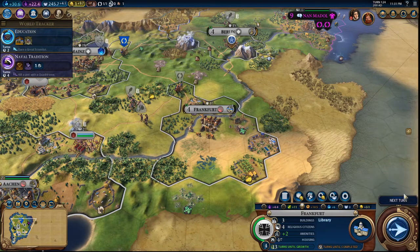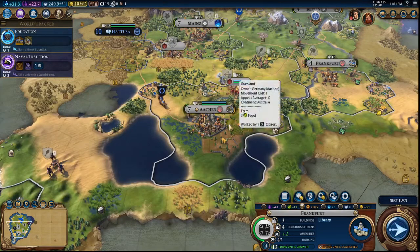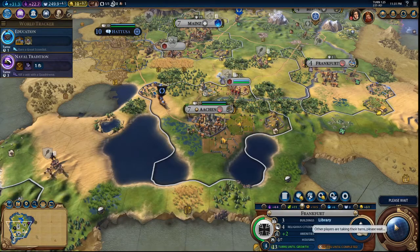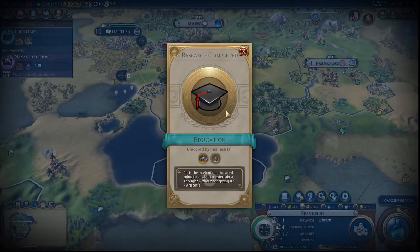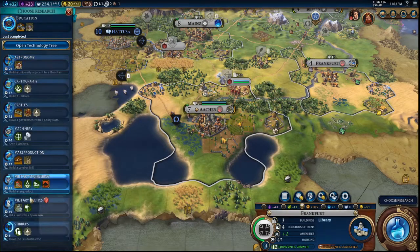Civic boosted Mercenaries — they need more housing, but it should be fine. Just gotta go through a few turns. We got Education unlocked now — let's go for Military Tactics.